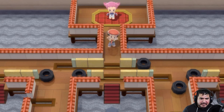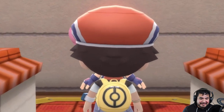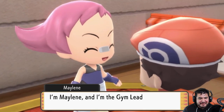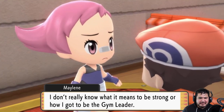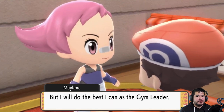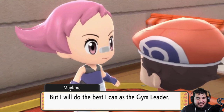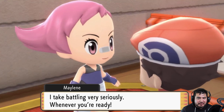Before we do anything, we're doing a little preparation and the 20-minute mark is coming up so we'll be right back. Alright, we're back — it is time to take on Maylene. She looks like an MMA fighter. She says: 'I am pleased to meet you. I'm Maylene, the gym leader. I don't really know what it means to be strong or how I got to be a gym leader, but I will do my best. I take battling very seriously.'